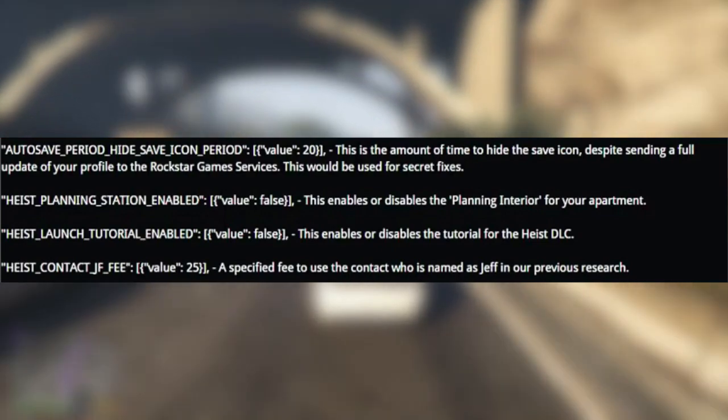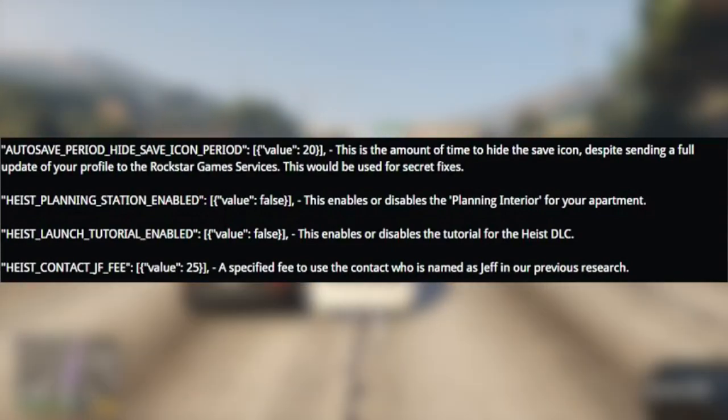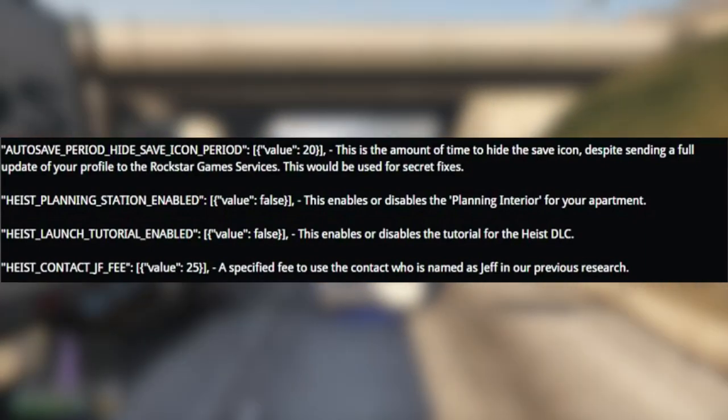First off, let's get into number one. It says "auto save period hide save icon period." This is the amount of time to hide the save icon despite sending a full update of your profile to the Rockstar Games service. This would be used for secret fixes.